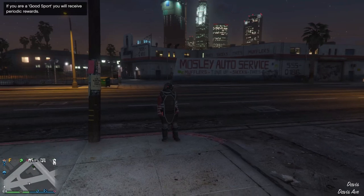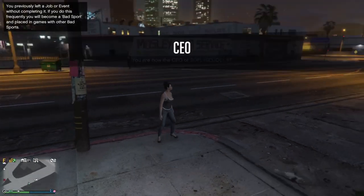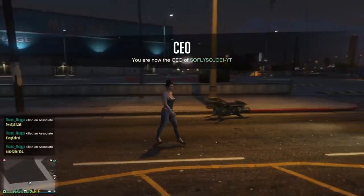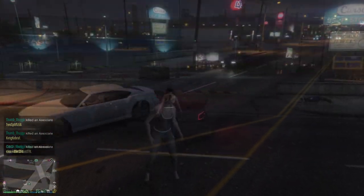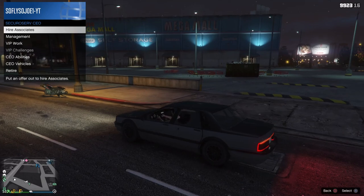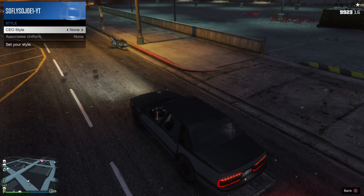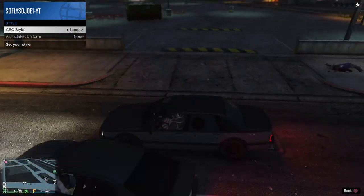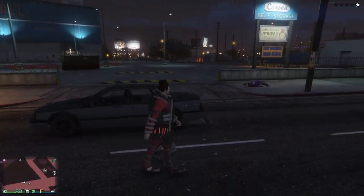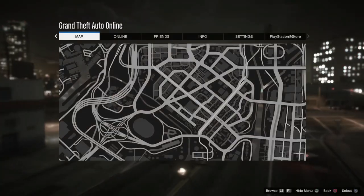Once you spawn in, open the interaction menu and register as a CEO, then find yourself a street vehicle. Jump inside the vehicle, open the interaction menu, go into CEO, go into Management, go to Style, and change your outfit once to the right and once to the left. Jump out of the vehicle. You should now notice that you have the juggernaut outfit on without the helmet.